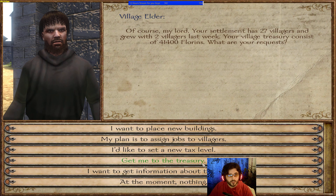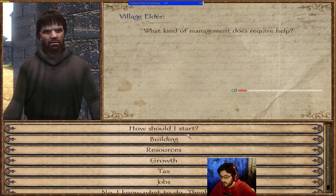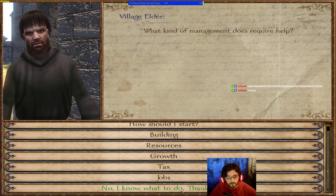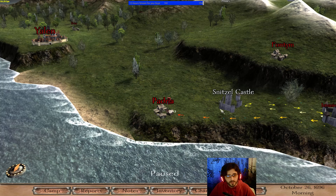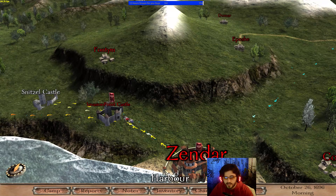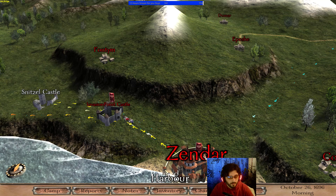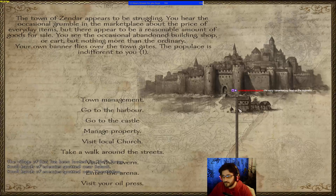If you don't have enough food, the population will go down. You can set new tax levels, donate to the treasury, or take everything. You can also get guides by talking to the village elder. It's usually not worth managing the village on your own unless for role-playing or prestige — each time you build a structure it provides a bonus to raid timer or prestige.